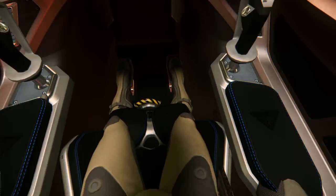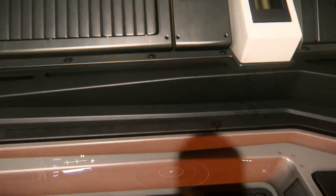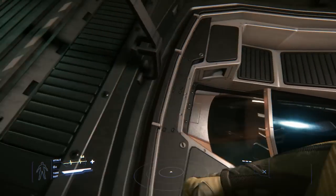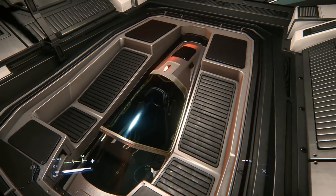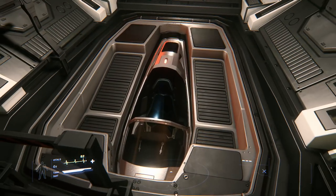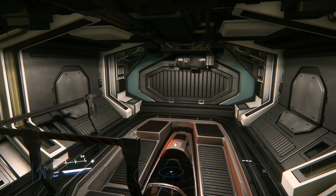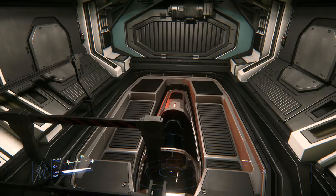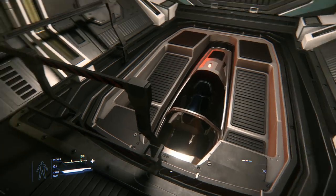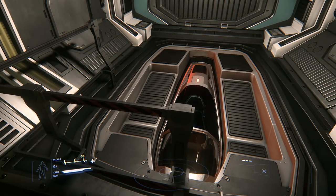It's the Constellation Aquila, and I am sitting inside the Parasite Fighter, the Merlin, that's sticking out the back. This is a little bay where you get your little Parasite Fighter craft, so if you're ever attacked you can come back here yourself or send somebody else back here to hop into that craft and fly away to protect the Constellation. Although once you get into that fighter craft, if there's any real danger and the ship has to flee, you're just done. There's no coming back.